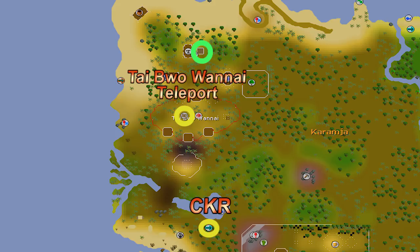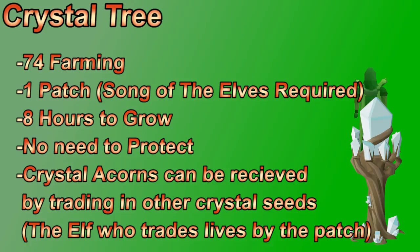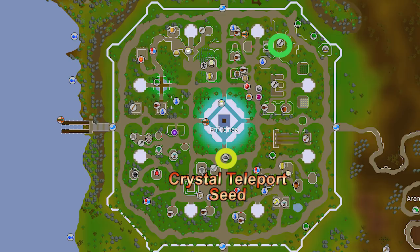The crystal tree is located in Prifddinas and requires Song of the Elves. You need 74 farming, and to get a crystal sapling you need a crystal acorn, which is untradeable. You can trade other crystal seeds to Pennant near the patch for a crystal acorn, or receive them from the elven crystal chest with an enhanced crystal key. Getting a crystal weapon seed and trading it for a crystal acorn is generally the easiest approach. The crystal tree can't be diseased so no protection needed, but use ultra compost to get more crystal shards when checking its health after eight hours. There's a spirit tree nearby and also the crystal teleport seed to Prifddinas.